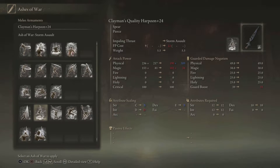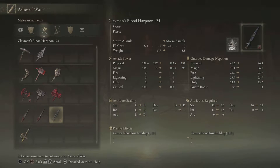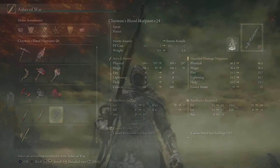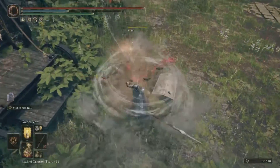I settled in on the Clayman's Harpoon — a lovely weapon — because this is just really good. The Clayman's Harpoon has innate magic damage and you can also put a blood loss build on this, which means it's going to be excellent for a blood loss build. I'll show you exactly how good this is going to be.